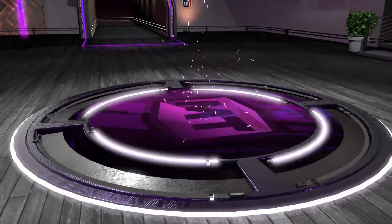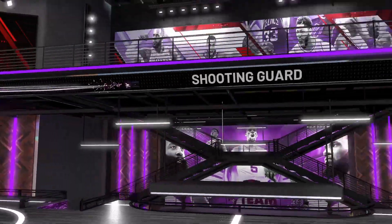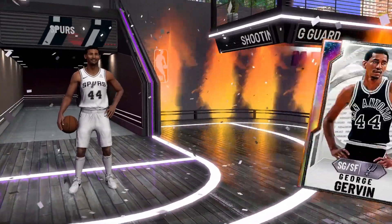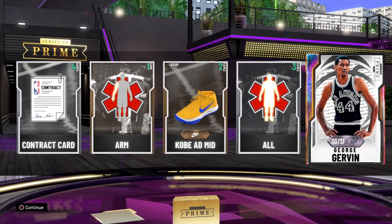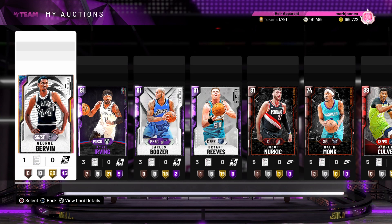Come on — Black, Spurs. So we pulled... George Garvin. Why can't it be Kawhi Leonard? You trolled me, 2K — you love trolling people. So our best pull is this Galaxy Opal George Garvin. That'll be it for the video guys — thank you for watching, please like, comment, and subscribe. Stay safe, bye!